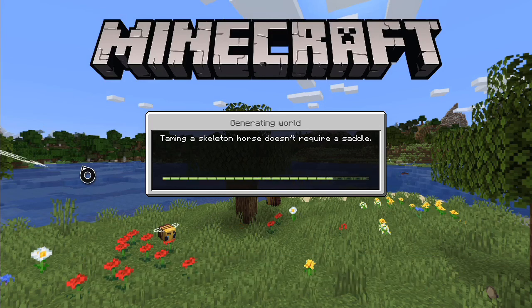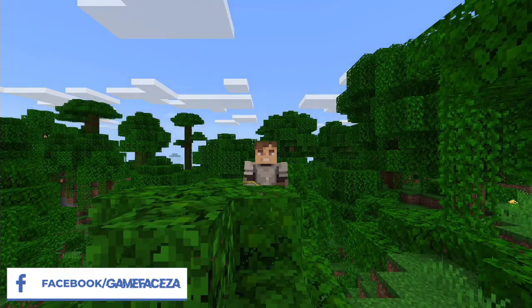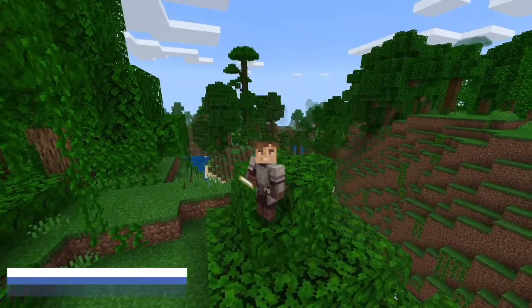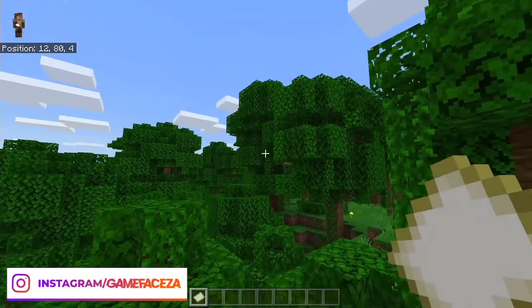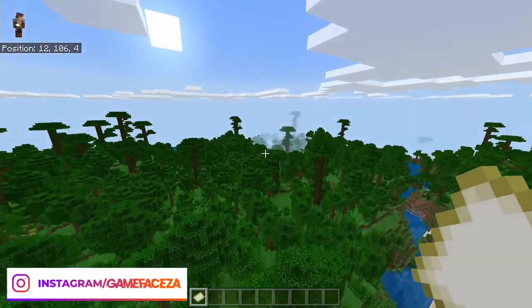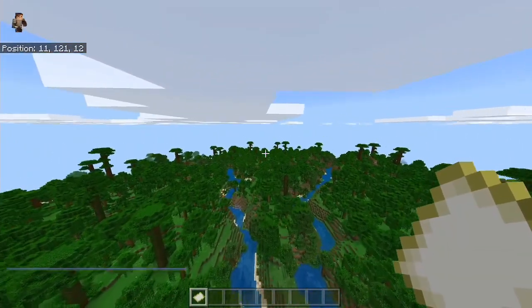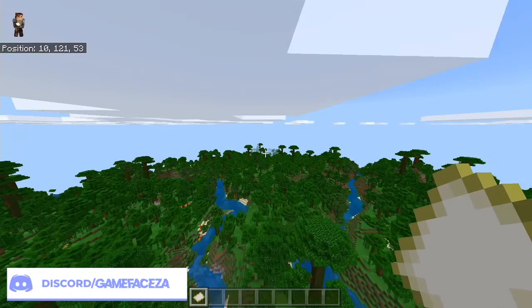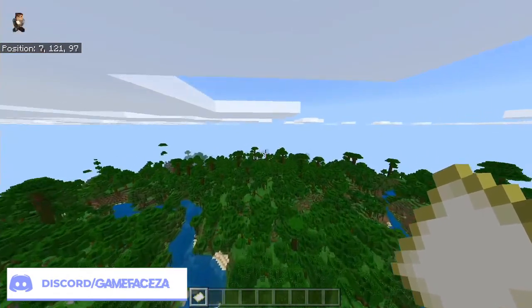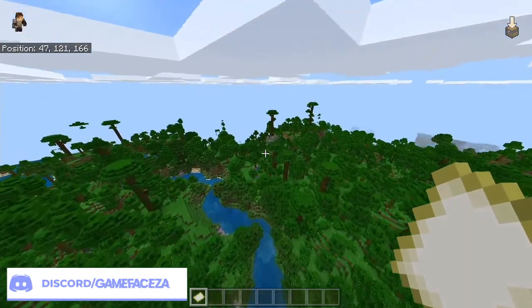Let me know what you guys are expecting to see in the seed — quickly pause the video and leave a comment down below. I was expecting maybe a lot of hills, maybe some fire, but apparently not — we've landed in the jungle! Let me turn the coordinates on. So we start in the jungle here. Let's head in one direction and see... still jungle. Is that a jungle temple? It is!